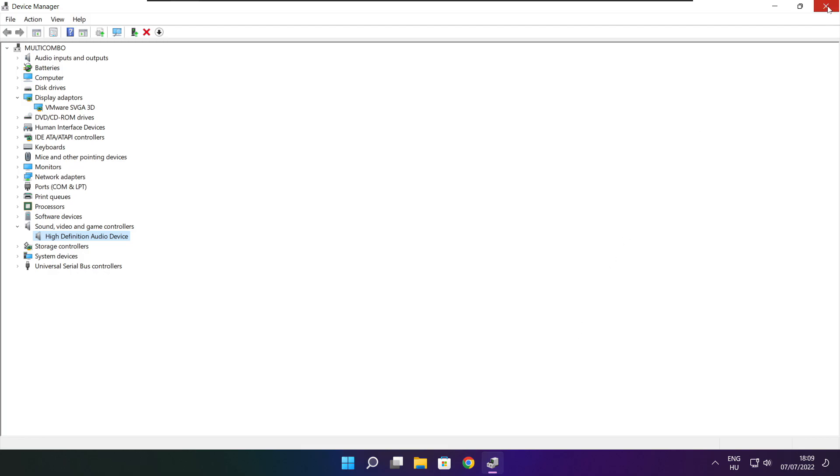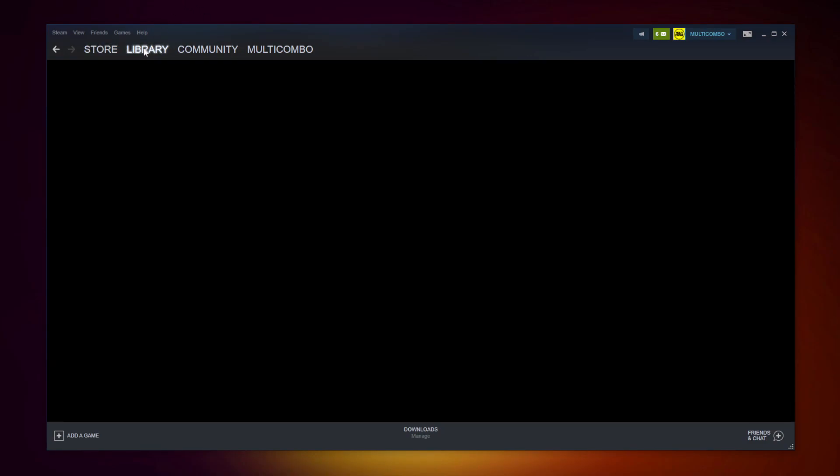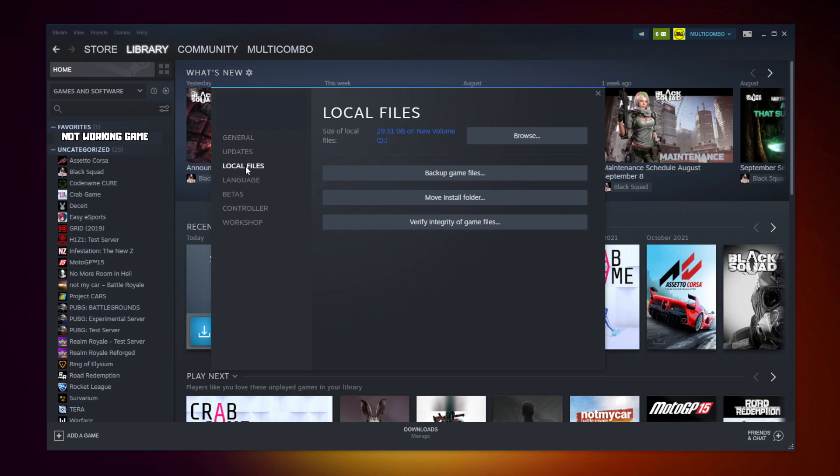Close window. Open Steam. Go to the library. Right click your not working game. Click properties. Click local files. Click verify integrity of game files. Wait. After completed.